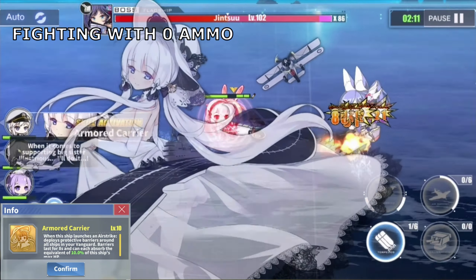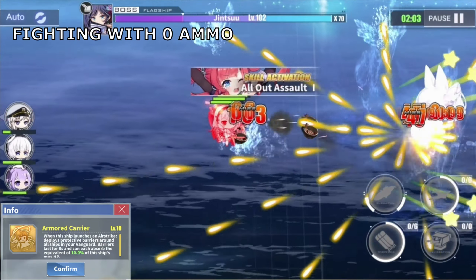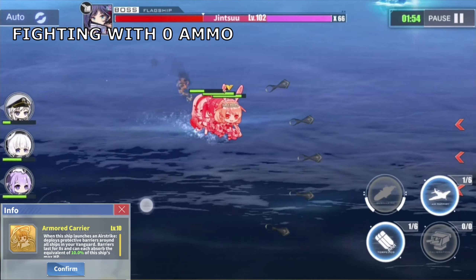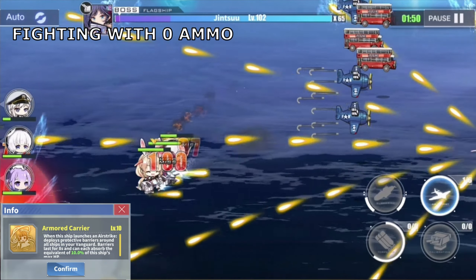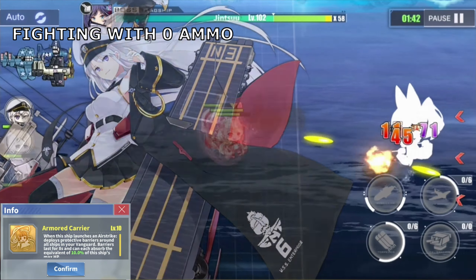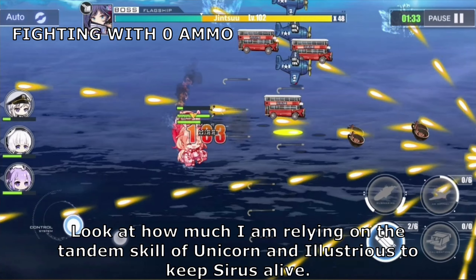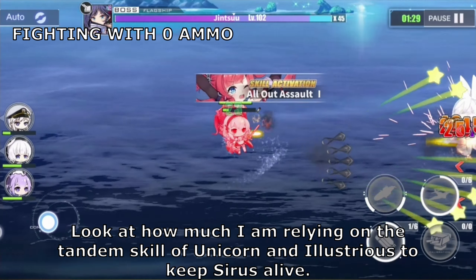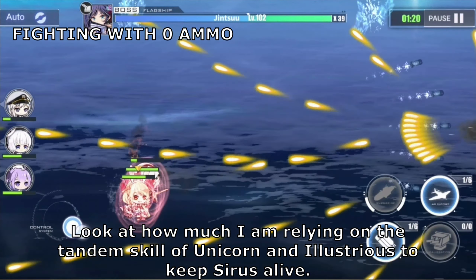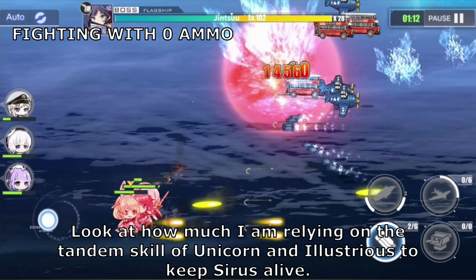This skill lets your destroyers tank any damage source that they otherwise cannot dodge. You don't need to worry about damage bypassing the barrier like it would with a regular shield, since it is capable of blocking damage from any type of source — even grinding damage from lasers fired by boss-type enemies, though only for a few seconds since grinding damage can easily saturate and break the barrier. The barrier disappears after 8 seconds or after absorbing damage equivalent to 10% of Illustrious's maximum health. This makes Illustrious a very good starter ship, since beginners are often lacking capable support ships and good equipment. The Armored Carrier skill is a genuine life-saver especially during critical moments when your vanguard is extremely low on health.